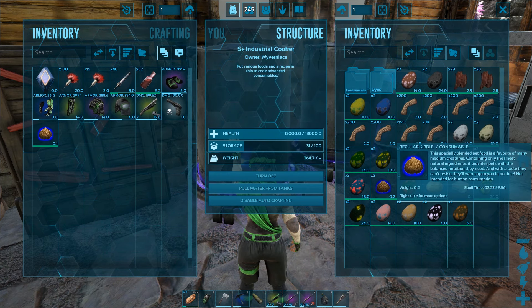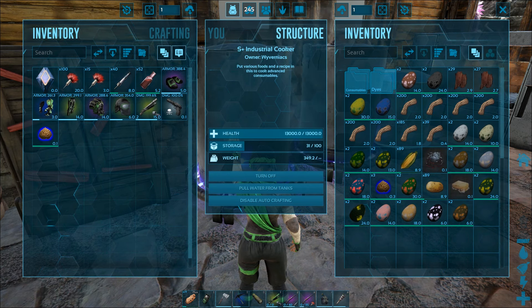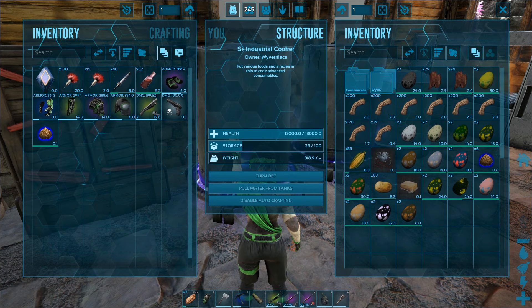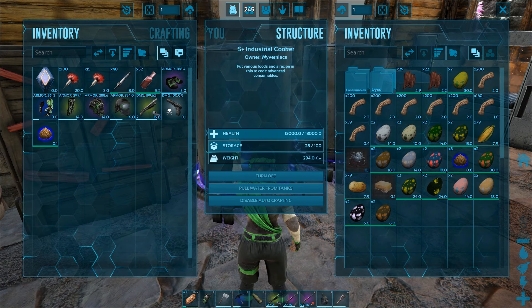You can also use the Valonasaur egg, but this creature is native only to Extinction. The kibble does spoil rather fast, so either make them only when you need them or store them in the refrigerator.